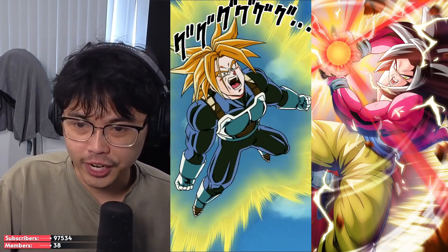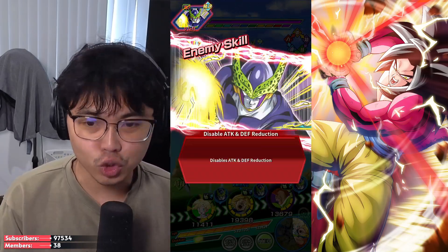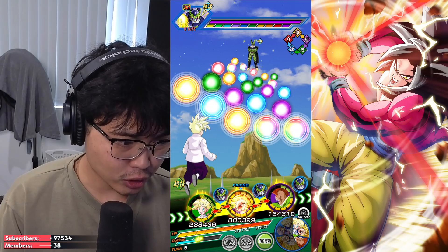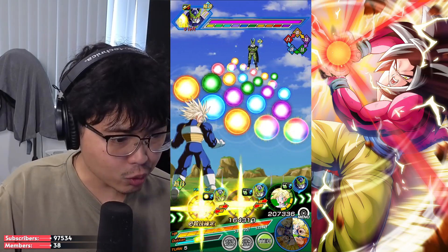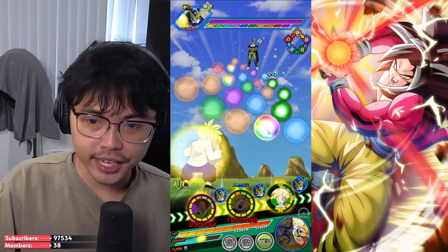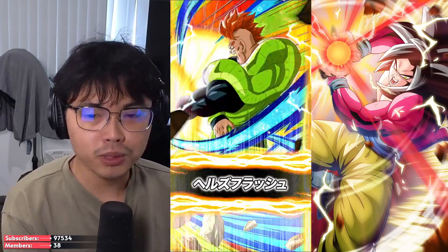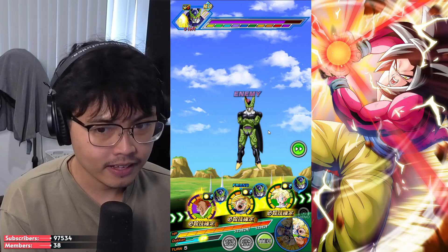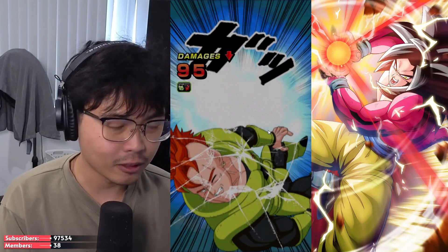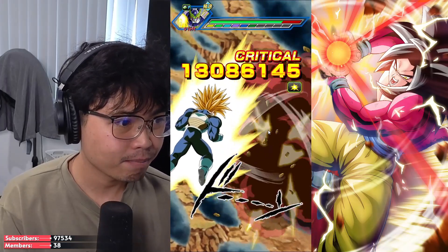Now we get into Super Trunks — Force Transformation. He transforms at the start of the next turn after attacking five or more times during the battle, and the active skill does count as well. So if you're extremely unlucky, you might take around seven turns to get there. His super attack is 12 Ki, raises attack and defense for one turn, deals immense damage, and performs a guaranteed critical hit for one turn — which is amazing. Passive skill is 4 Ki and attack and defense 300%, which is a lot. 14 million with guaranteed critical is insane. He performs an additional super attack, guard, or attacks for three turns from his first appearance.